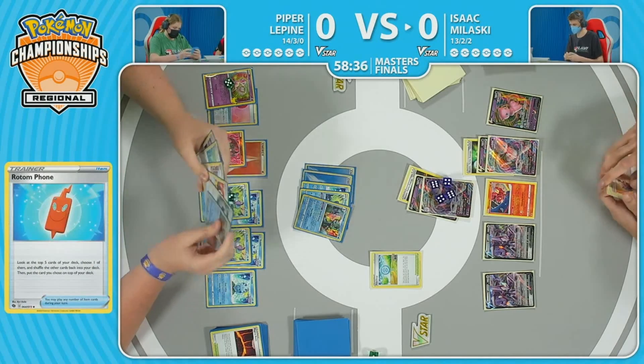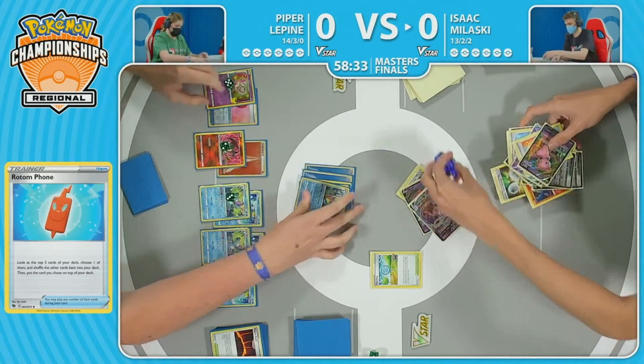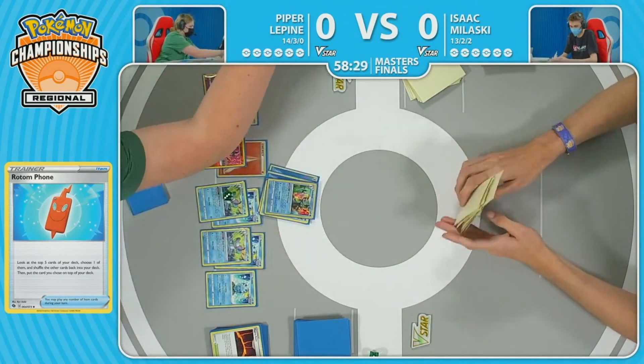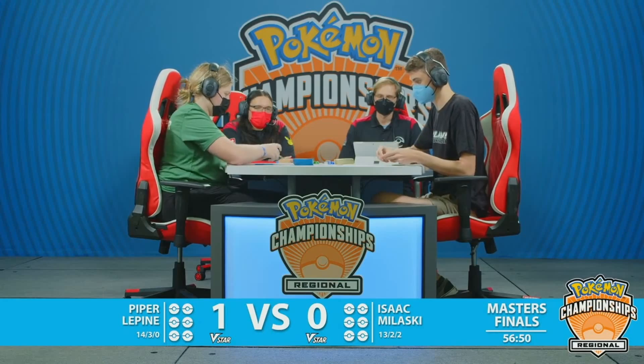And there's the Magma Basin finally — being able to attach into the Charizard, get an energy on it for free. It does have to put the damage counters down. And another 100 — Oricorio, which is becoming the main attacker it seems, does start things off by bumping Piper's Magma Basin with the Pokestop. It's absolutely huge, finding all the pieces all the time. And it looks like it's just going to be a scoop for Isaac, realizing that maybe he's a little bit behind the pace on this one. We'll see if he makes an adjustment here for the second game.